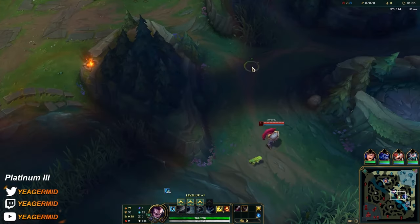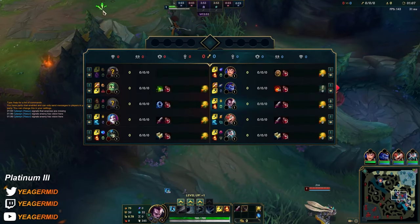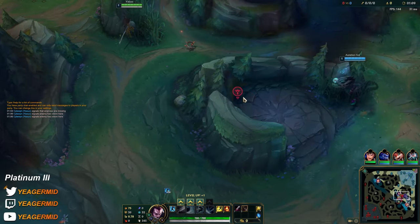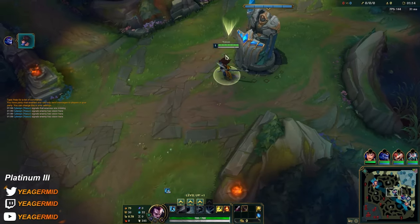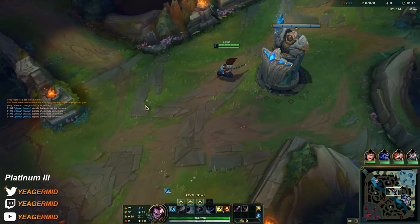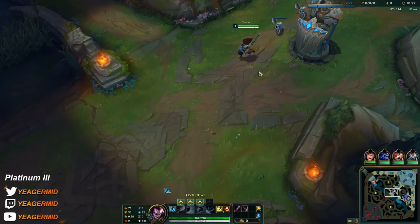Nami is also AP. Wit's End gives tenacity as well. I don't know about the First Strike on a real soul jungle, but what do I know. Bright Diana — she has Ignite and Electrocute, so that's probably a one-shot Diana.